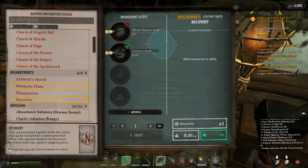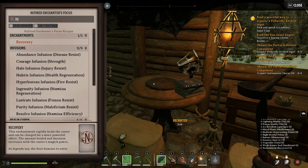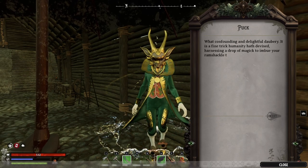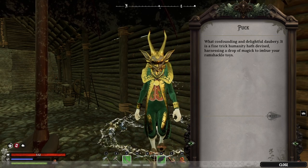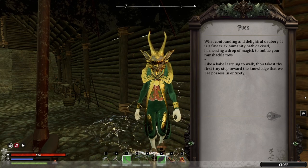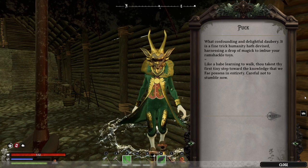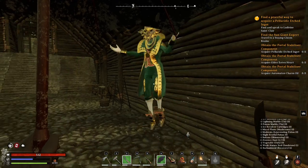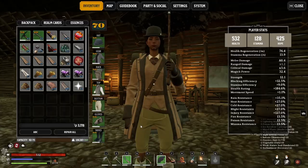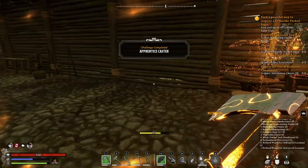Technically I should craft these. Since we crafted the enchantment, now Puck has something to say: 'Confounding and delightful daubery! It is a fine trick humanity hath devised, harnessing a drop of magic to imbue your ramshackle toys. Like a babe learning to walk, thou takest thy first tiny step toward the knowledge that we fey possess in entirety. Careful not to stumble now.' Thank you! Now we can apply this to our weapon — apply spell — and now we can cast. Very useful to have a gem.